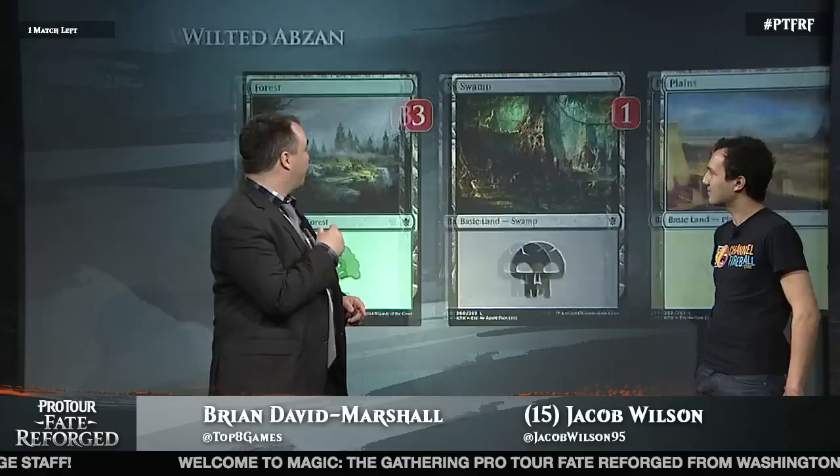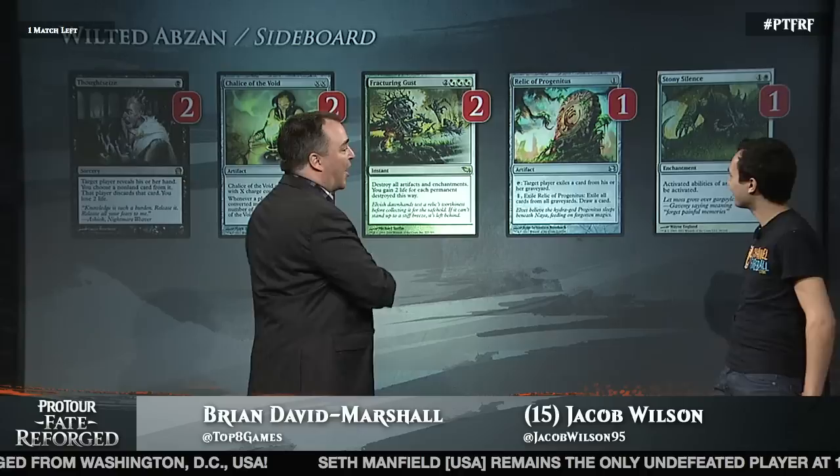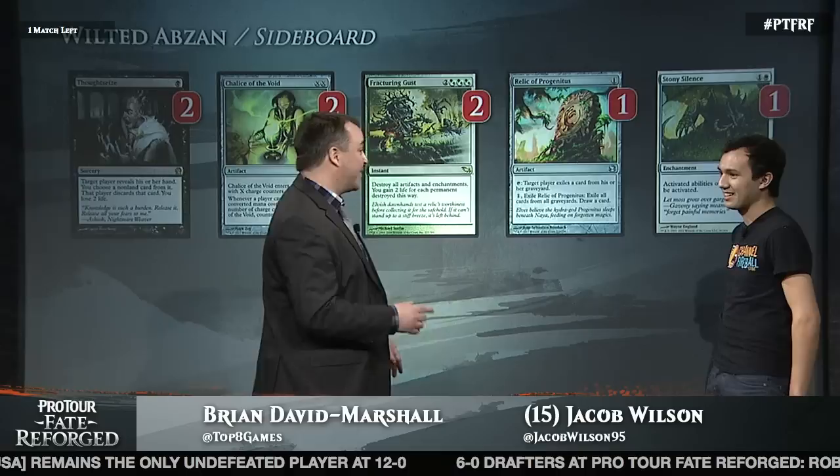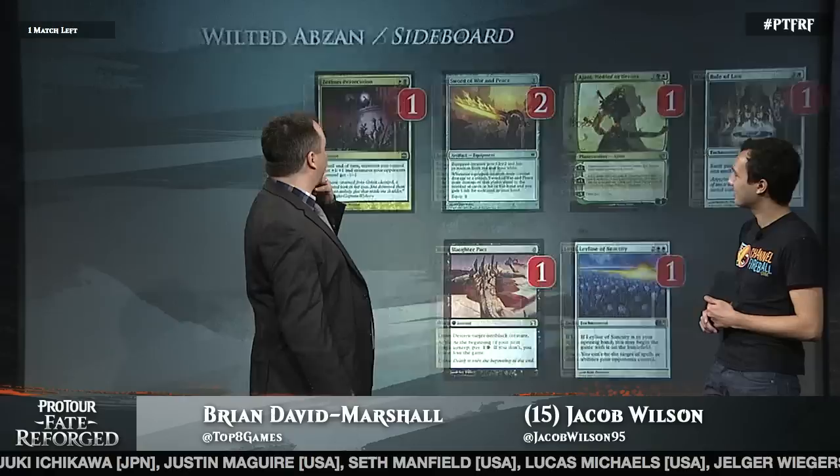3 Forests, 1 Swamp, 1 Plains rounds out the starting 60. Then the sideboard — 2 Thoughtseize, 2 Chalice, Fracturing Gust. What's that for? We played it for Affinity, which is one of the worst matchups, actually. It also is good against Boggles. And the way Infect decks are built, they play Spellskite, Inkmoth Nexus, and Wild Defiance — so you can blow them out if you kill a lot of things at once. Also Relic of Progenitus, Stony Silence.